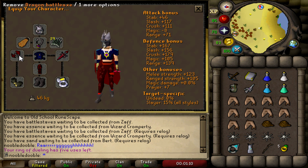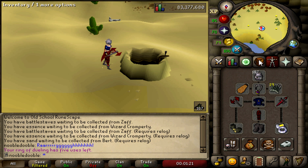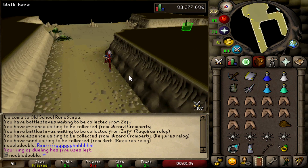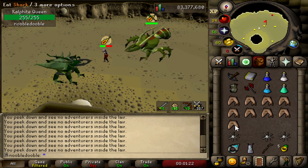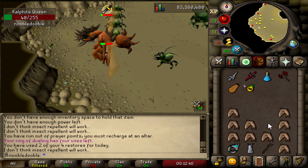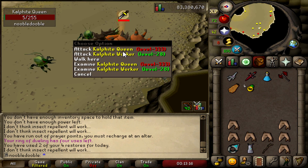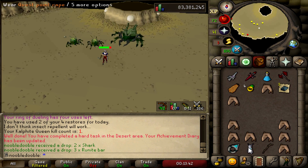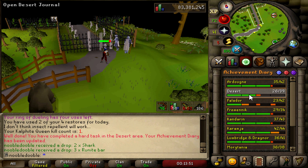Welcome to the most scuffed KQ setup in the world. I'm going to use the dragon battleaxe as my main weapon - pretty decent crush, and I'll be walking under KQ so the weapon speed doesn't matter too much. I have general ranging with diamond bolts and I'll try the arclight as a spec weapon - if it hits it'll reduce defense by 5%. I had to bank twice during the kill, actually died once because I left-clicked my quest cape. But we got it! Hard task finished.